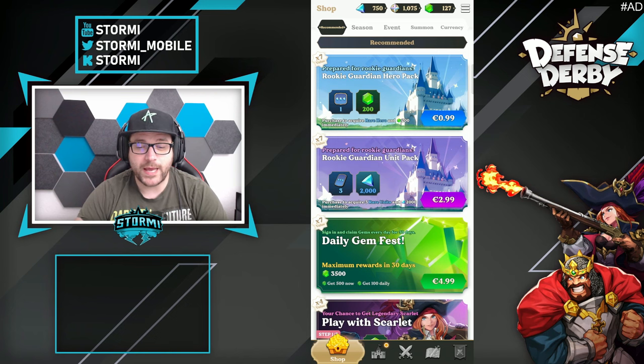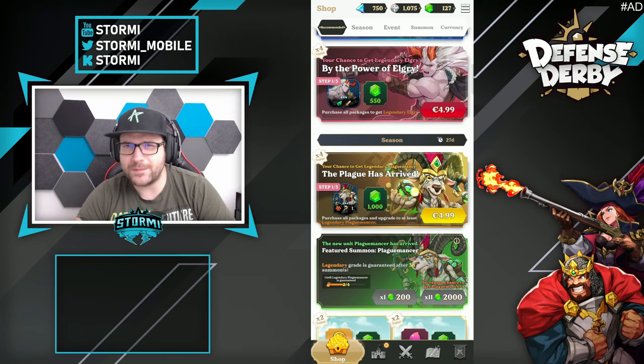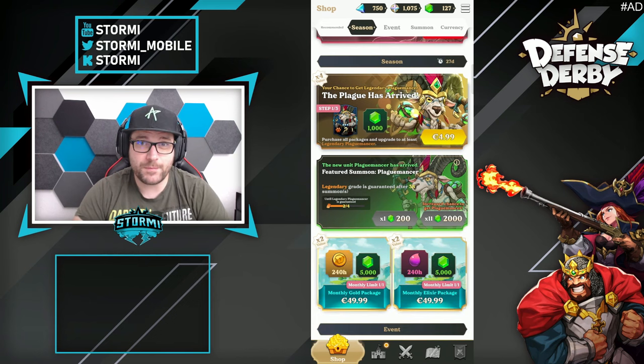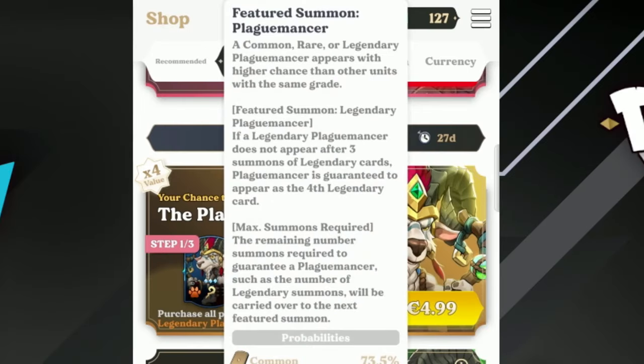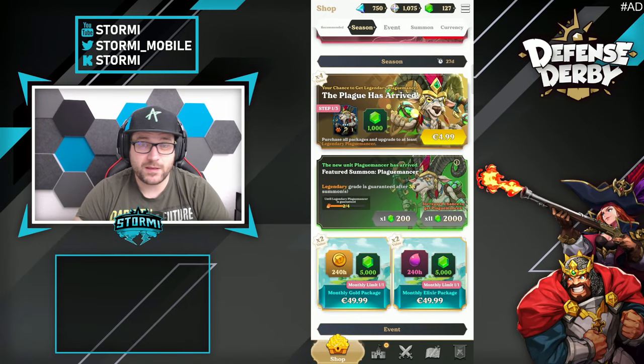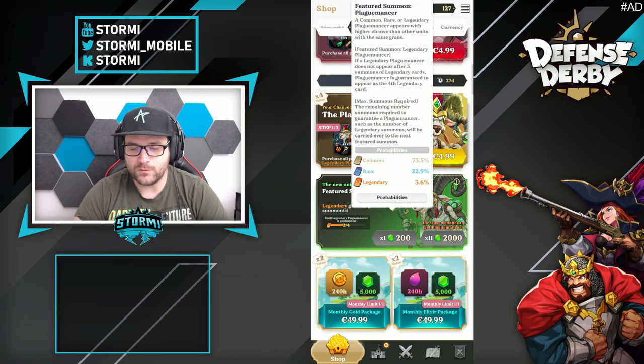After looking at free events, we can also look at the shop. You can straight-up purchase the new unit, but I prefer to only go for the season pass. Right under that is the featured summon for Black Umanza — a nice event where you can spend your hard-earned gems. For 2000 gems you get 11 cards with a 3.6% chance to get a legendary one. Legendary cards are guaranteed the same as the normal summon, and if you did not get the Black Umanza within three legendary pulls, the fourth one is a guaranteed Black Umanza.